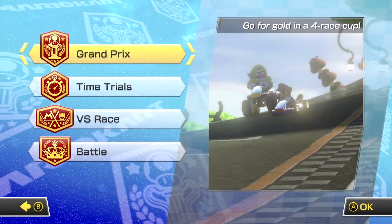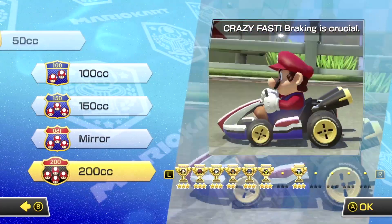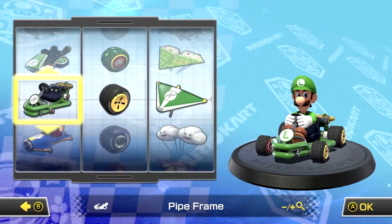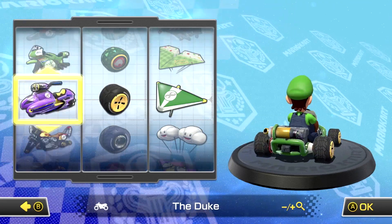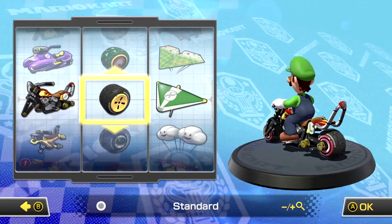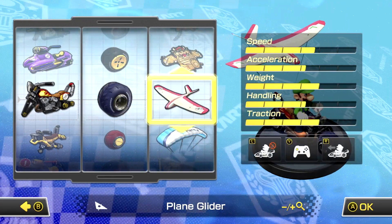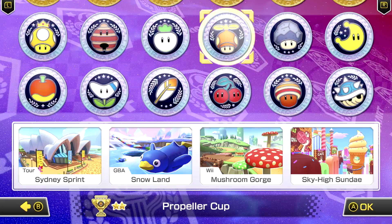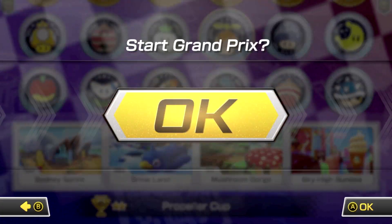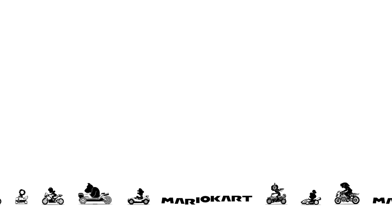Hey, ladies and gentlemen, welcome back to the channel. We're on the Prop Cup — I got a new kart setup idea: Flame Rider, Monster, Plane Glider. That's what we want — back to the Prop Cup. Granted, this setup will only work if I get past Sydney, so I really hope I do.